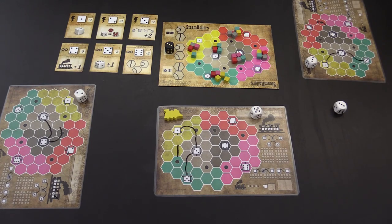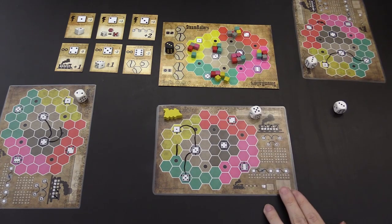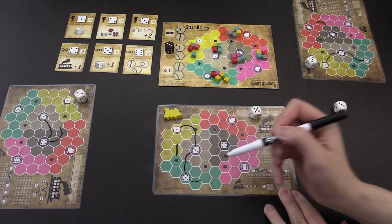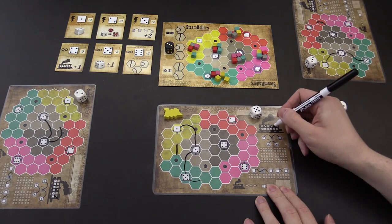With your die, you have a few options. One is to draw track. You must draw in the region corresponding to the die value that you took and also a type of track indicated by the black die. Once you draw track in a hex, you cannot draw track in there ever again. Another option is to upgrade your locomotive, in which case you simply mark off the box corresponding to the die value.